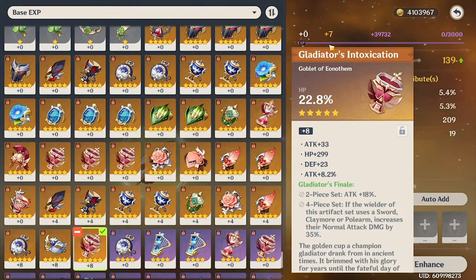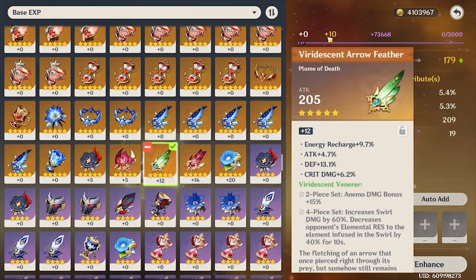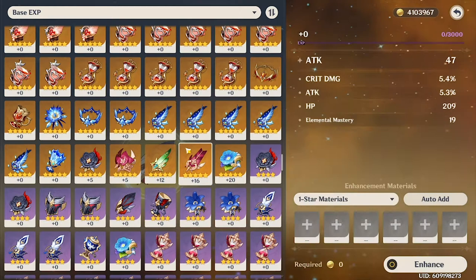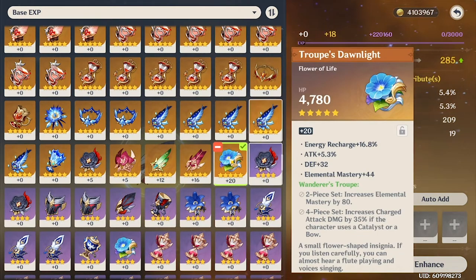If you upgrade with a +8 artifact, it'll give you a +7. If you upgrade with a +12, you'll get a +10. If you upgrade with a +16, it'll give you a +14. And if you upgrade with a +20, it'll give you a +18.